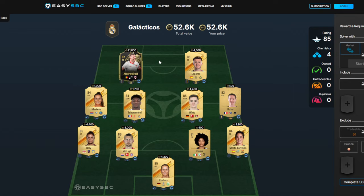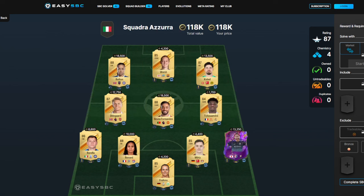Now this is where it gets a bit more expensive. We've got our informers — Alderweireld — and the rest of the team has a few 84s and an 85 in there. But to be fair, fodder's really cheap at the minute, so it's about 50k for that squad. Just pause it if I've gone too fast.